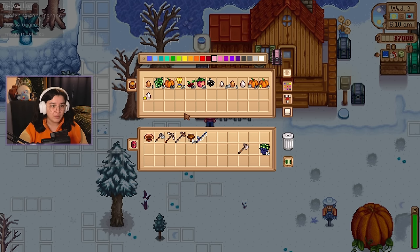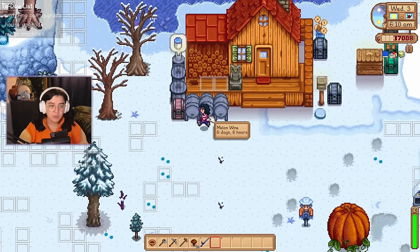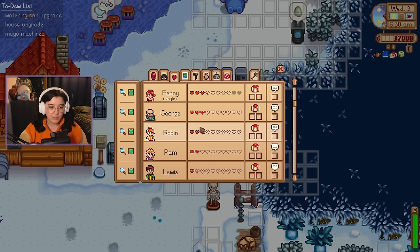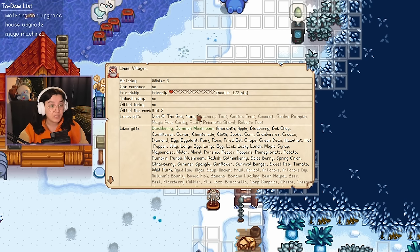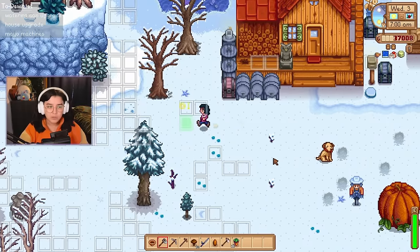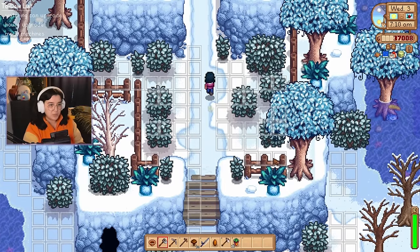Do I want to make more pumpkin juice, but then wine's better right? We'll keep the pumpkins as pickles, we'll go with the melon wine — it's just because it's quicker. Now what have we got for Linus? I don't know if we've got anything decent for him. I could just look it up — I'm pretty sure I've got 'look up anything' installed. I do. Dish of the sea — oh, he loves yams! I've got yams. They're not of any quality but I think he'll enjoy it. Now I could have sworn I shipped one of the sweet gem berries last week. Maybe I thought I did and then just didn't put it in the shipping bin.